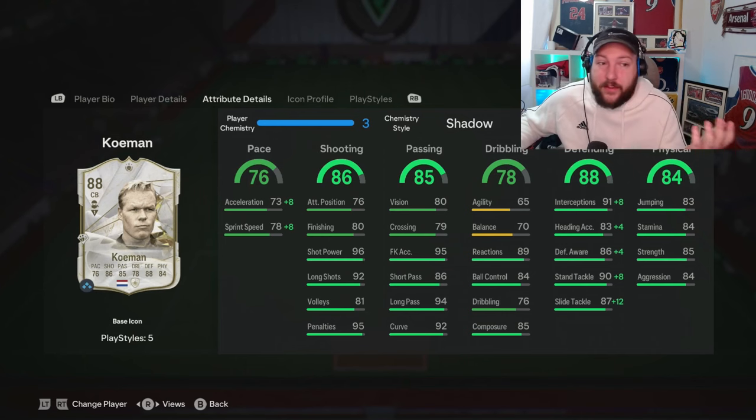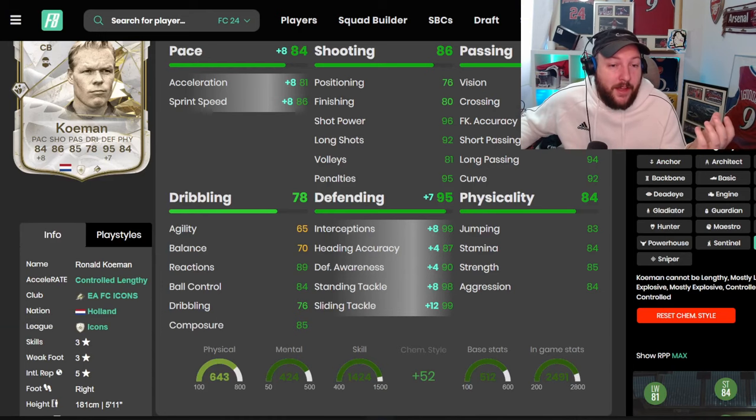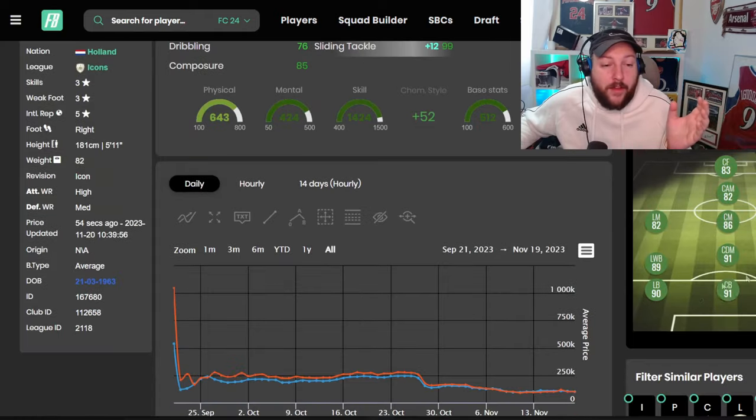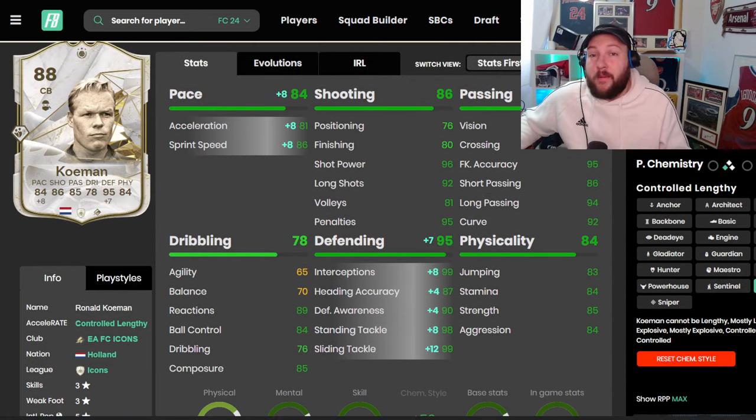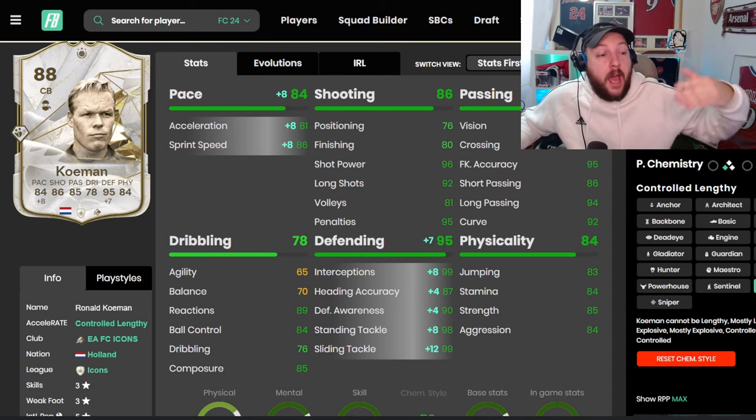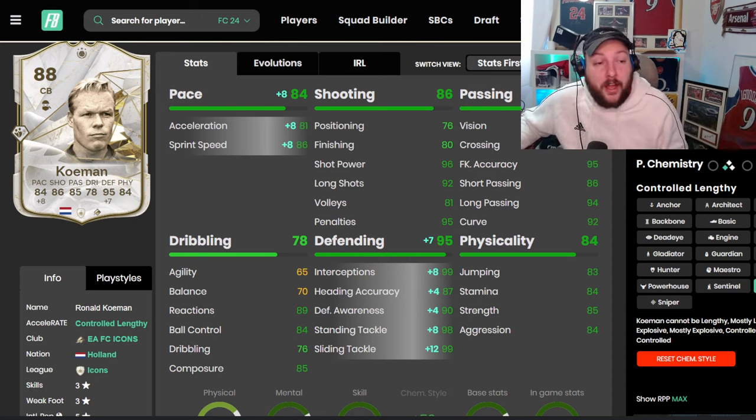We have gone for a Shadow for the obvious reasons — to maximise that pace and defending. Gets him up to 84 pace and 95 defending, making him into a 91-rated centre-back and a 91-rated CDM. I would like to play him in CDM, but because of my defensive line I'm probably going to keep him as a centre-back. Because he's got such high passing — 94 long pass and 86 short pass — I think it's going to be more beneficial for me to start play from the back.